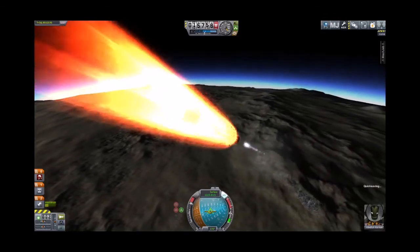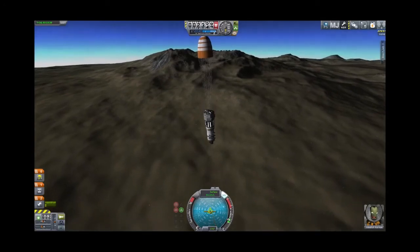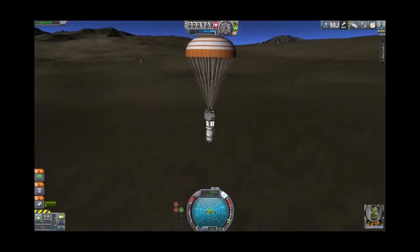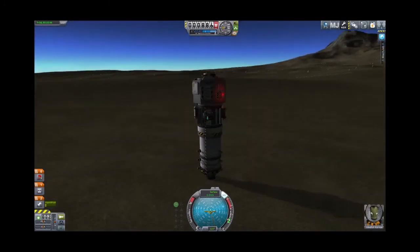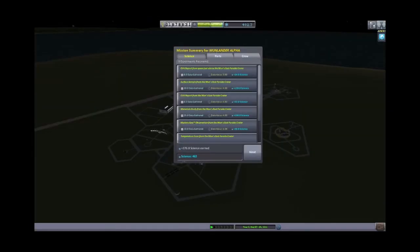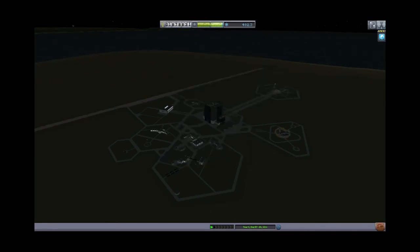We might be able to land and save that Terrier engine if we get extremely lucky. Landing in the sunset at 6.6 — we might blow that engine up. Nope, got away with it. And we balanced it on the engine — that's a win all the way around. If we turn SAS off it may fall over, so we'll go ahead and recover the vehicle from there. We earned 376 science on that moon shot, recovered 9,000 funds in parts, which isn't bad on a 60,000 funds rocket.